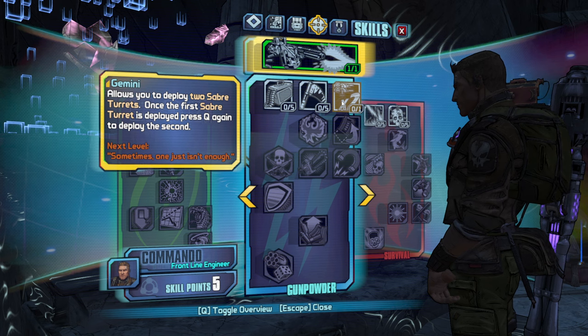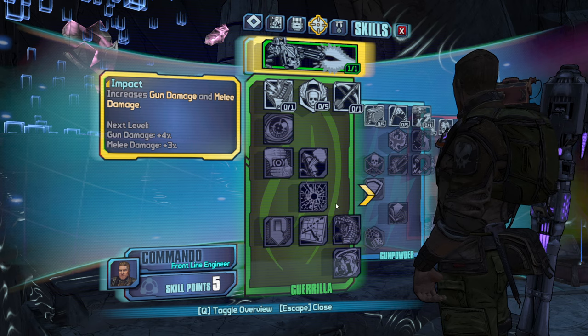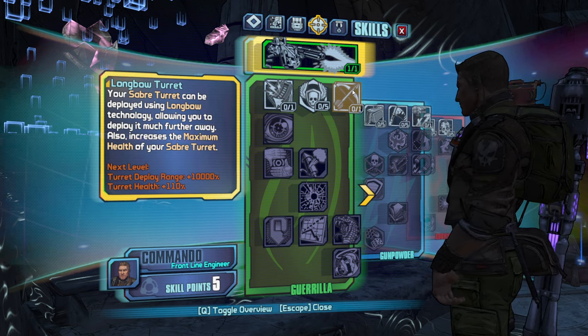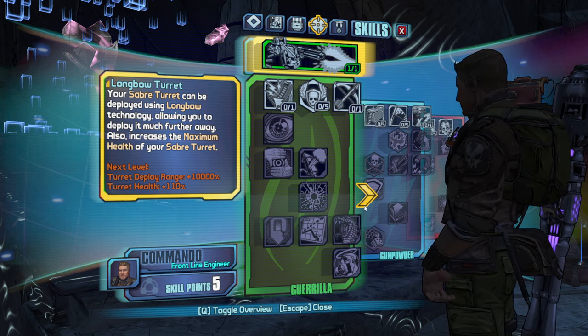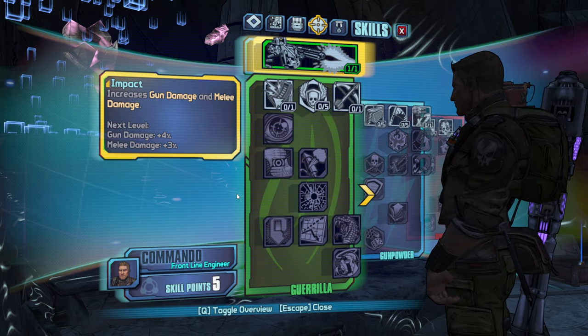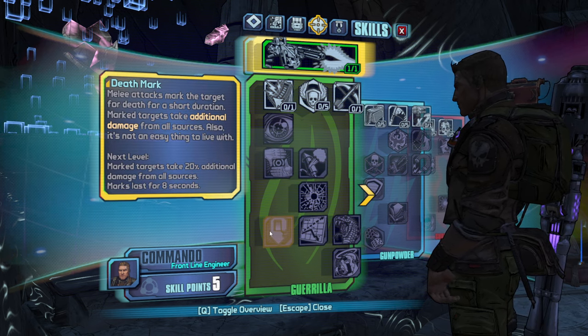We got Gemini off rip. Gemini isn't the absolute best because it drains your turrets down, but getting Longbow is nice because it makes my turrets much tankier. Do I have Sentry to get my turrets for longer? No. So there's no way for me to get my turrets lasting longer, which is a sad day.